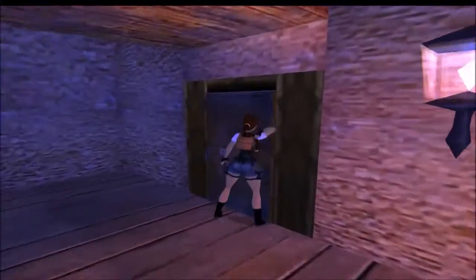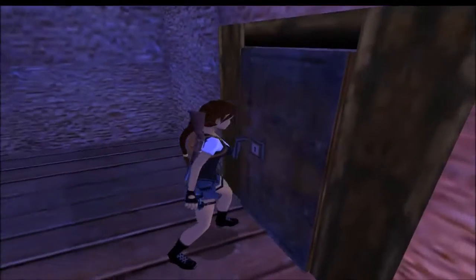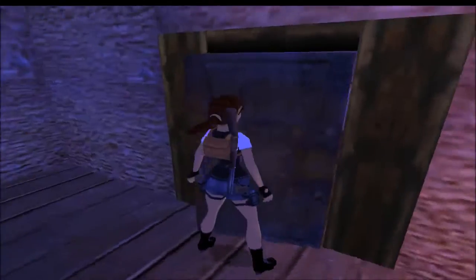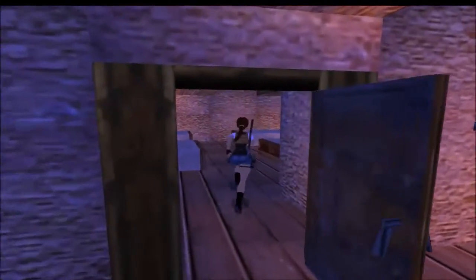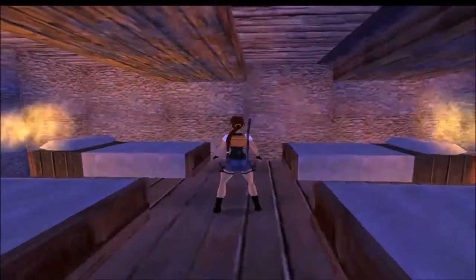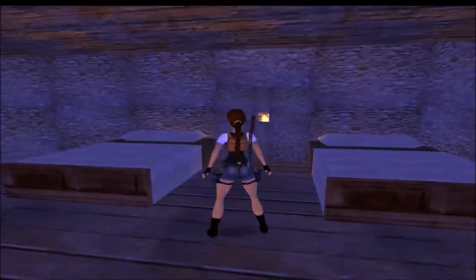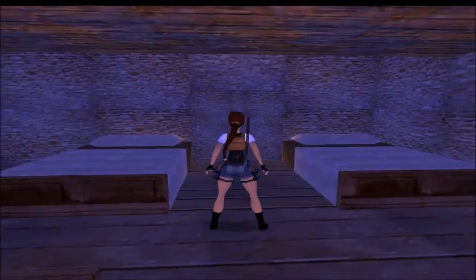Shoot this thing — the dog, coyote, whatever the hell it is. So there are two burner traps. These are hand holes. This one turns on and off; the other one doesn't.